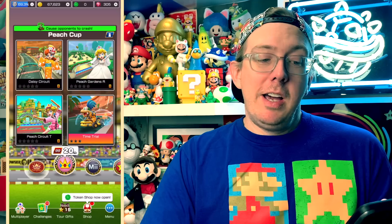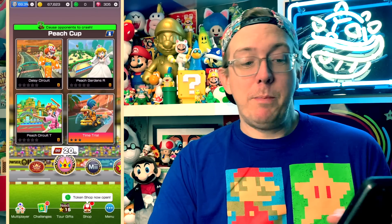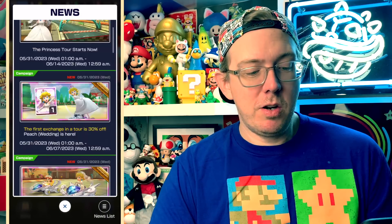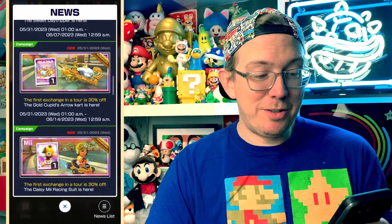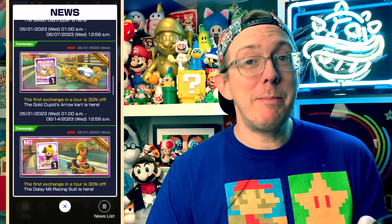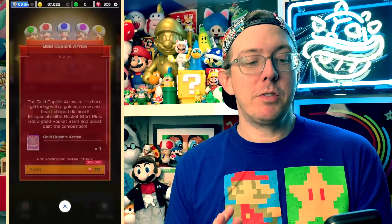And we're going to have the pink one too — let's see if we can find it. The first exchange in a tour: the Gold Cupid's Arrow. This is what I've been waiting for. This is one of those carts — it's kind of like the off-roader or the crawly cart — where if there's a new variant of it, and this is the first time they've ever made a variant of the Cupid's Arrow, I am absolutely going to buy it and immediately invest.